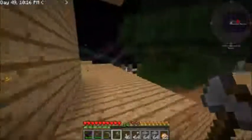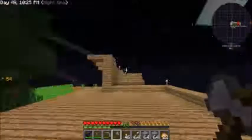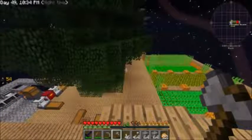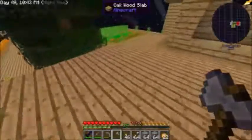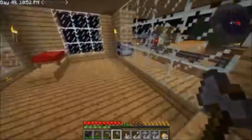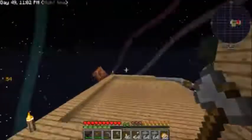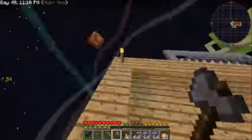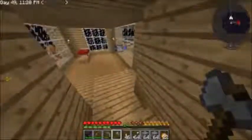I think I'll put the chest up here on a platform and have the ME system on the second floor, or maybe put the ME system down these stairs and the chest up here. We could also put the chest on a platform going that way - that would be interesting. Okay, let's do that.